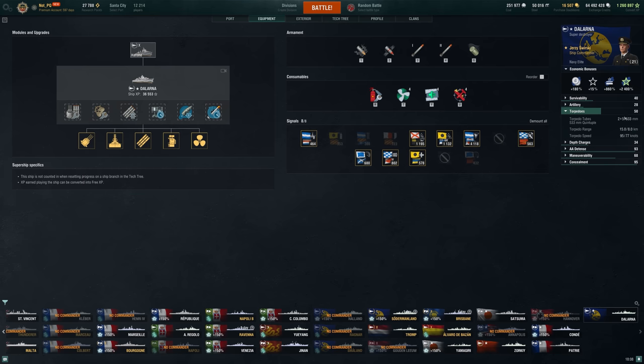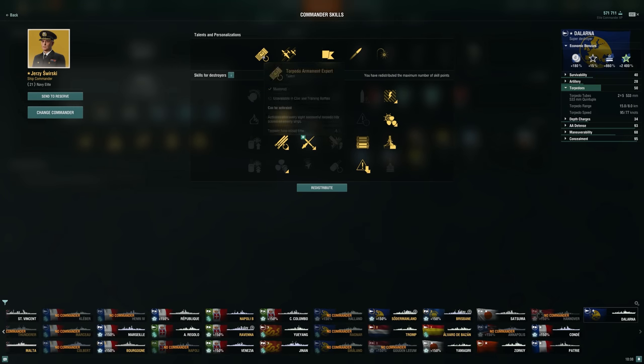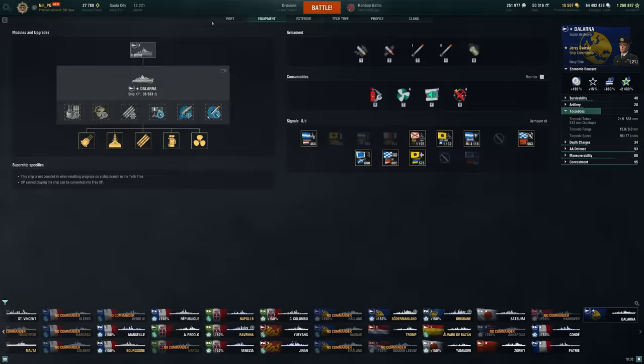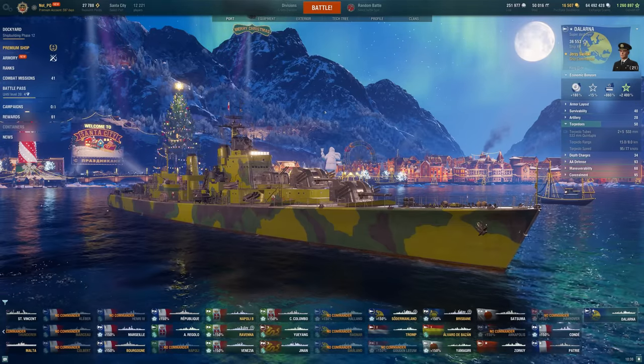I'm giving up some main gun accuracy just to get that little bit of extra speed out of these torps. Under 70 second base reload, and then with this commander, every time we get eight torp hits we get another 5% reload buff — improved adrenaline rush. All very good things. Let's see what this Dalarna can do today.